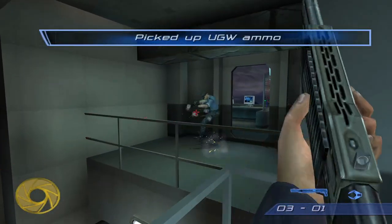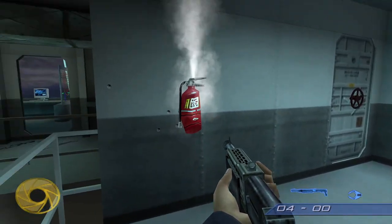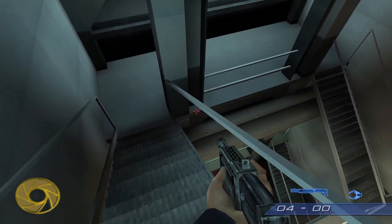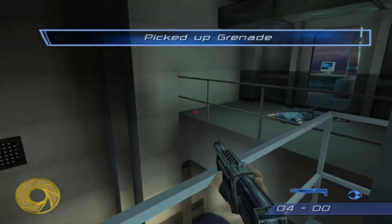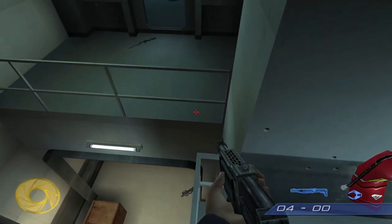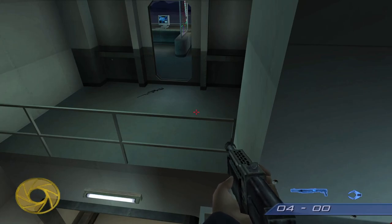I'll show you a cool secret in this spot. Normally when you go through this door, there are a lot of enemies and a helicopter shows up and starts badgering you. But there's actually a way to skip all of that: if you jump onto this railing, you kind of inch your way over here, and if you jump at just the right time and avoid this part of the ceiling, you'll get over into the balcony and skip all the nonsense. It might take a couple tries.